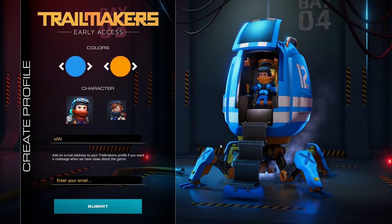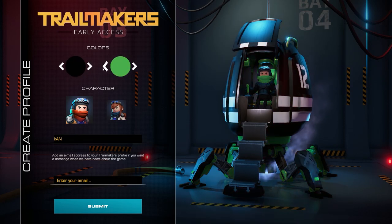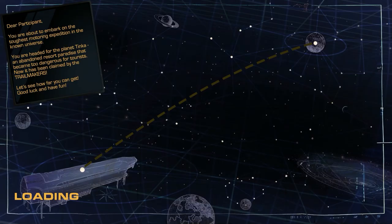They did say there were new parts available. If you don't have your copy of Trailmakers, you can go check it out on Steam - I will of course include the link in the description below. We're gonna get right into the expedition today and first set our colors to the Con Gaming channel colors - we got the black and the green. Dear participant, you're about to embark on the toughest motoring expedition in the known universe. You are headed for the planet Tinka, an abandoned resort paradise that has become too dangerous for tourists - it has been claimed by the trail makers. Let's see how far you can get - good luck and have fun.